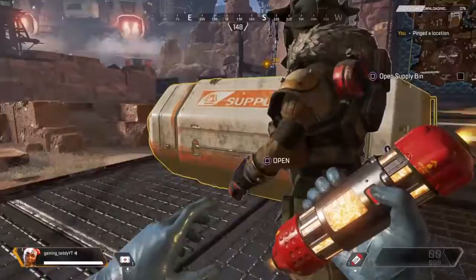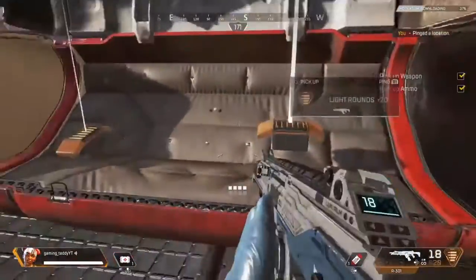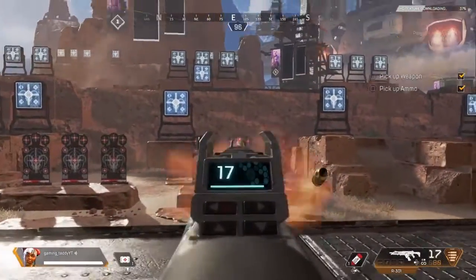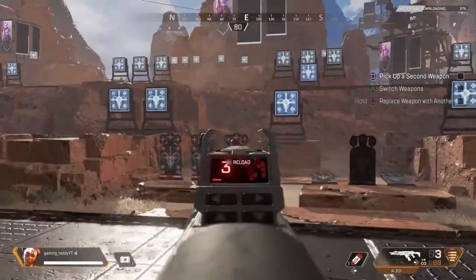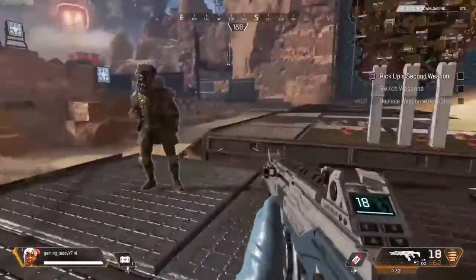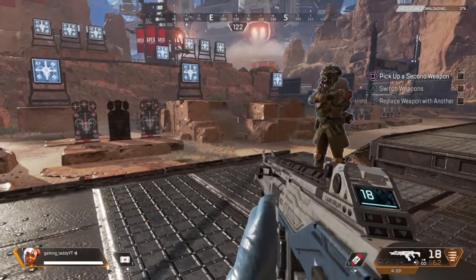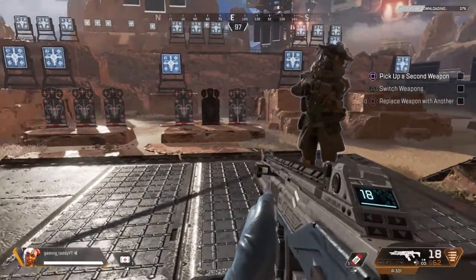Inside the supply bin you will find a weapon and ammo — arm yourself. The battle calls upon you. Slaughter as many targets as you wish. Each shot is important as well as the weapon you carry. Grab a second weapon — the field is full of choices. Remember, you can carry only two weapons. To equip another weapon you must swap out the one you are holding. Choose your new weapon.